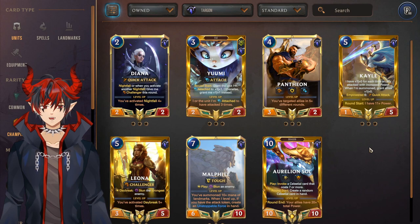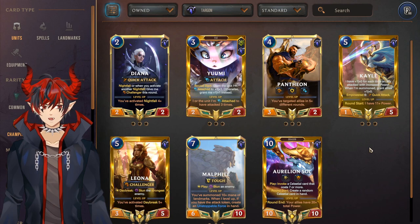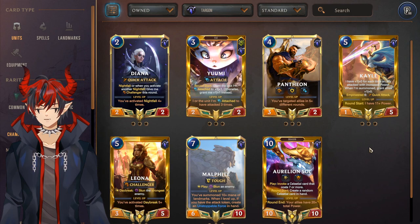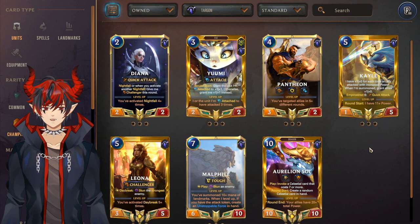Pantheon does have a deck identity called Fated — it's not super great right now, more of a casual or tier two strategy, but buffs or new cards could change that. Diana just like Nocturne from Shadow Isles doesn't really have a good deck — nightfall exists but it's kind of mid until they add more cards or buff some. Yuumi just doesn't have any real direction to go at all. But there will definitely be some good Diana and Pantheon decks in the future.